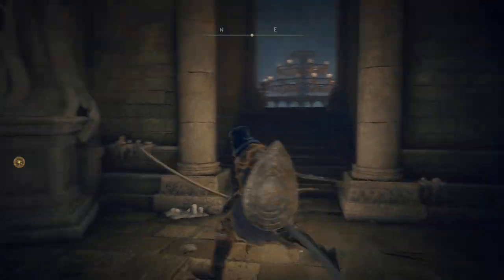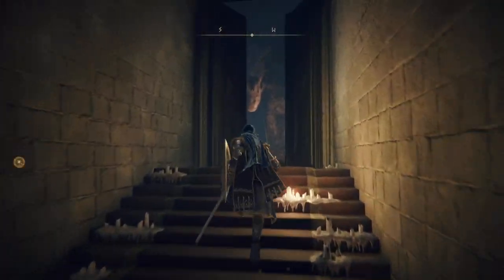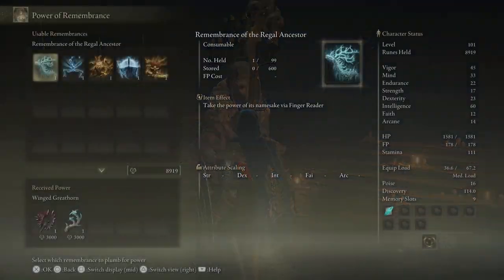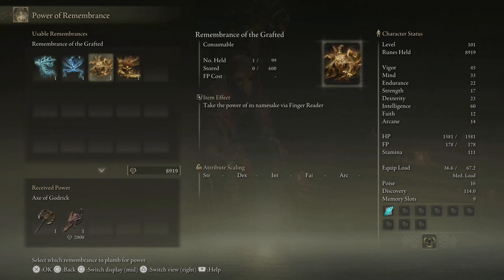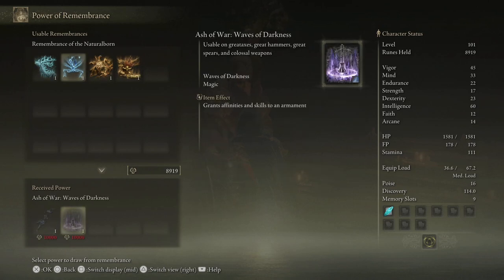Regal Sceptre — we should get that ready. We're gonna get both of these anyway. I'm going to do all of these at the end in one go, just so that it makes it easier in my head to note down what's where.